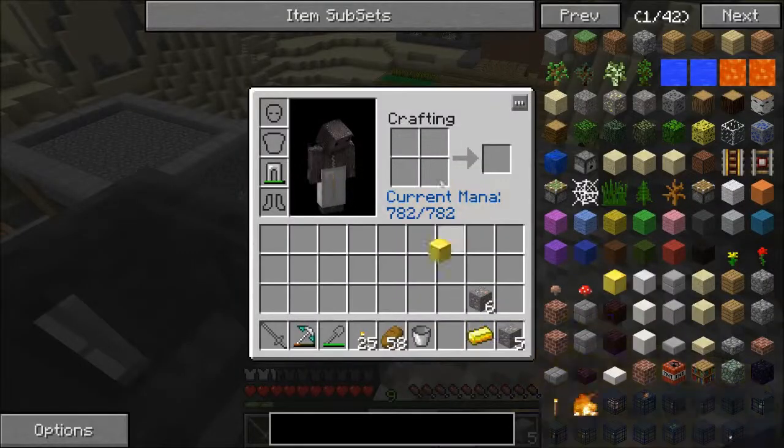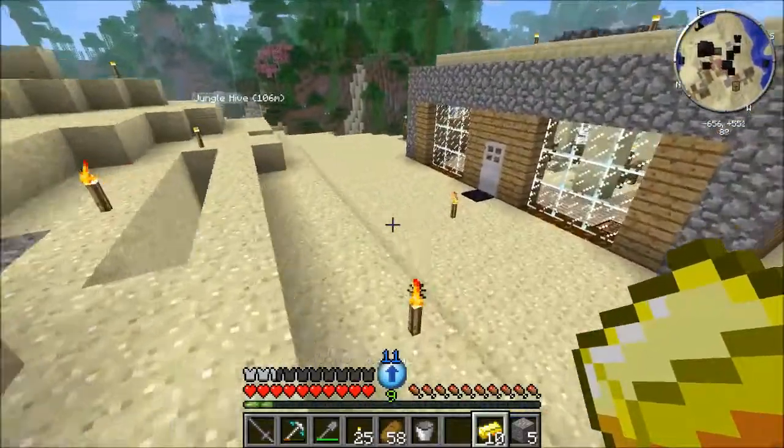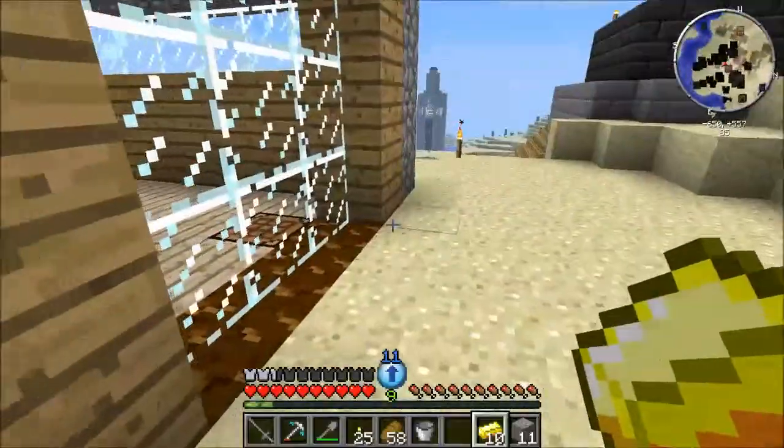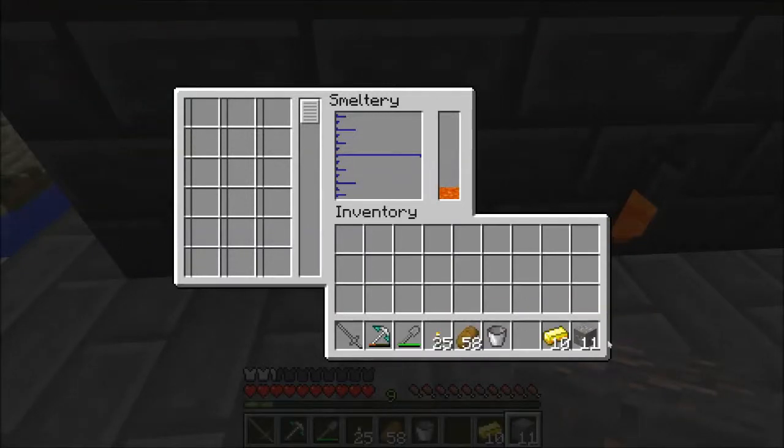There we go — gold block. That's a beautiful cavern. That's wonderful. I've got ten gold. And my iron — I almost forgot.